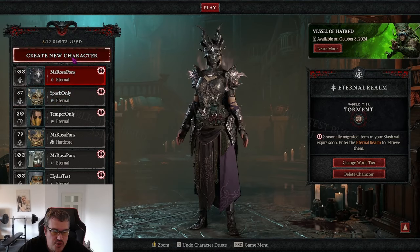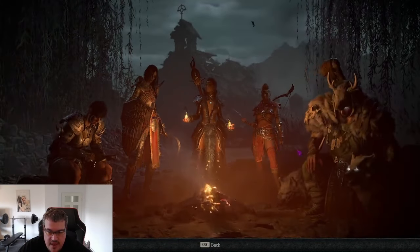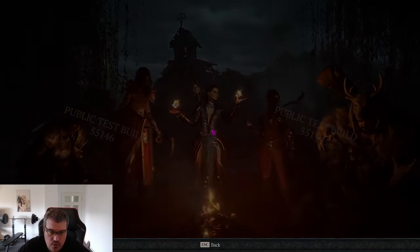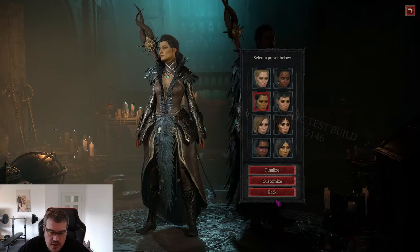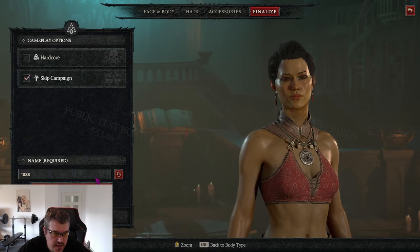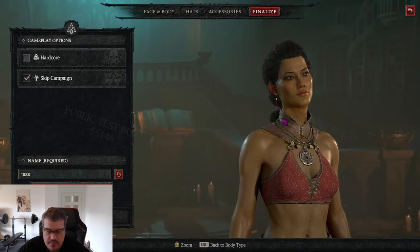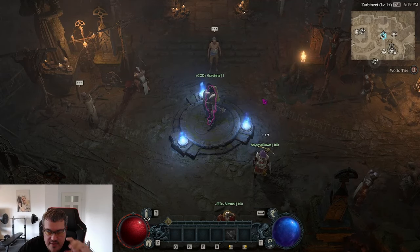Once you are connected, go to 'Create New Character', choose the class that you want to test or that you want the specific unique from. Then click 'Skip Campaign', give it a name — it doesn't really matter what you pick.